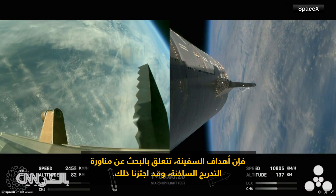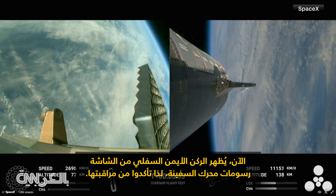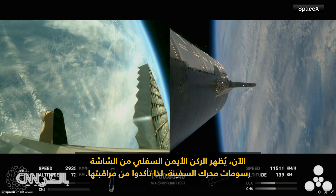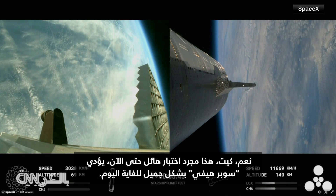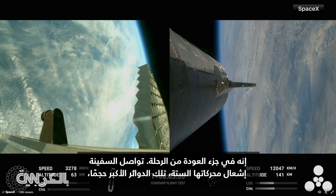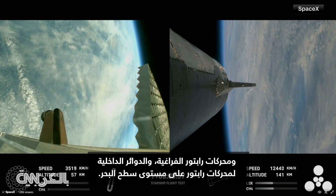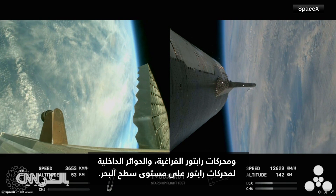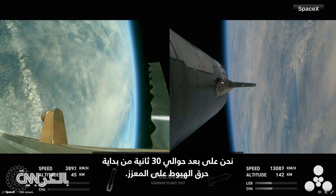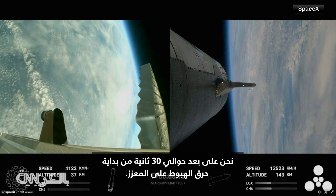The ship objectives we're looking for: hot staging — and we cruised right through that — we're looking to demonstrate controlled ascent, as well as orbital insertion. The bottom right-hand corner of the screen shows the ship engine graphics, so be sure to keep an eye on those. This is just a phenomenal test so far. Super Heavy is performing beautifully today, it's on its return leg of the journey. Ship is continuing to burn its six engines — those larger circles are the Raptor vacuum engines, the inner circles the Raptor sea level engines. We're about 30 seconds away from the landing burn on the booster.